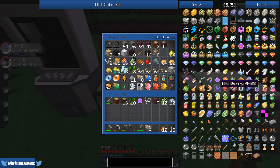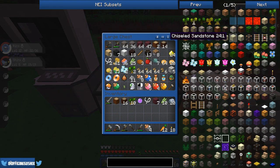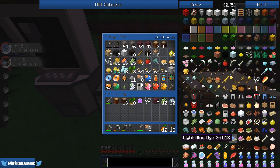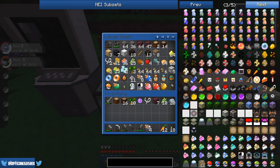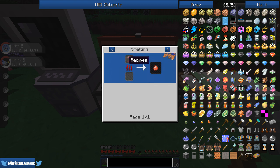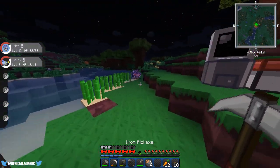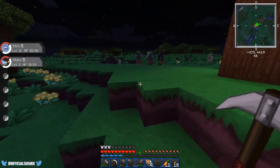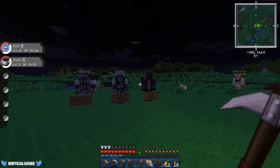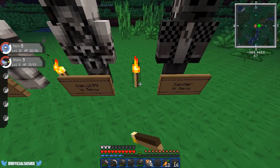That's annoying. Is there a way we can get redstone from redstone lamps? I don't think there is. Using NEI, I can click on redstone: block of redstone into redstone, redstone ore into redstone — and that's it. Well, we're going to have to go find some redstone. I'm going to place some torches around here so it's not dark — I'll place them in between the statues.